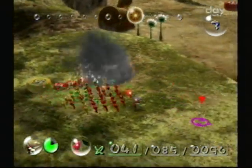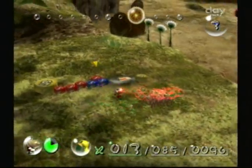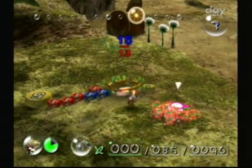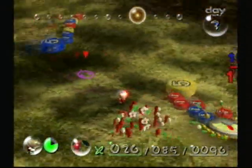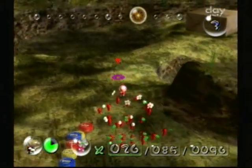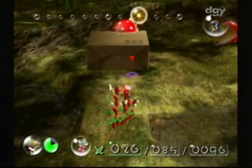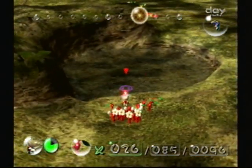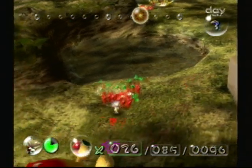Alright, I got 41 Pikmin — that should be way more than enough to get this Geiger counter over here. It should take like 15. I'm going to get one more part today; I should be able to. I think it looks like you have to have Blue Pikmin — I'm not too sure. Hopefully it doesn't trigger that other Snaggart to come out.